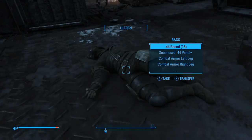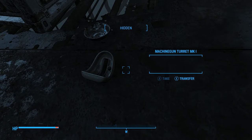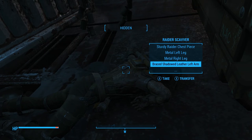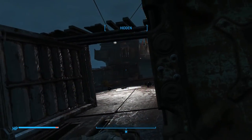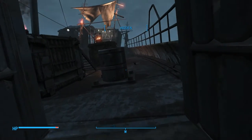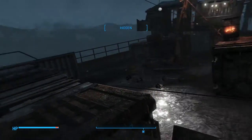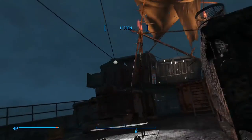Let's see what's on Rags — he didn't have much. Can we disarm these traps? We can — that's pretty cool. Anything in here? There's a bed we could actually sleep in if we wanted to; it wasn't owned. What are you doing over there, Kate?